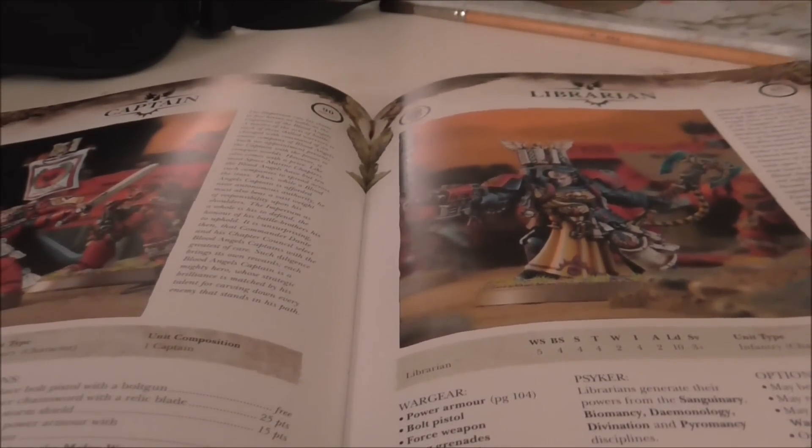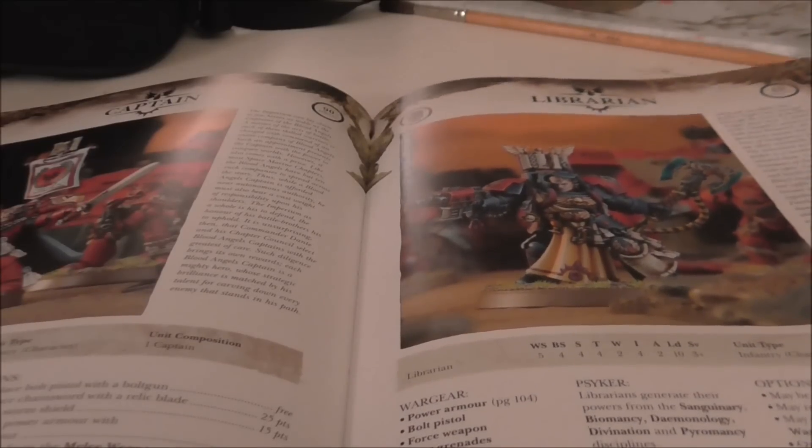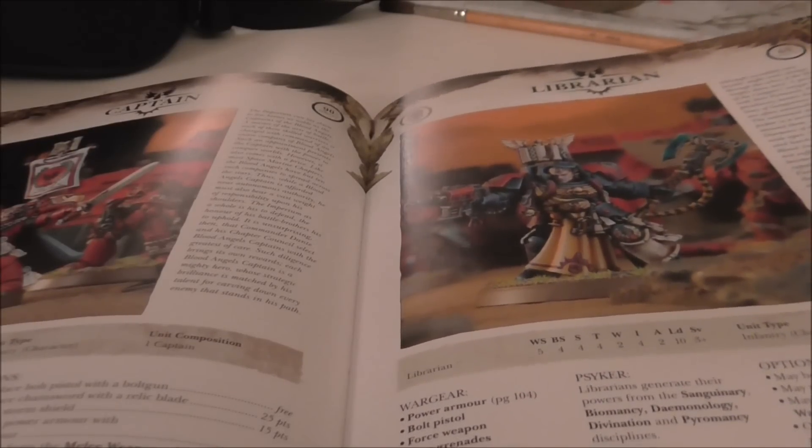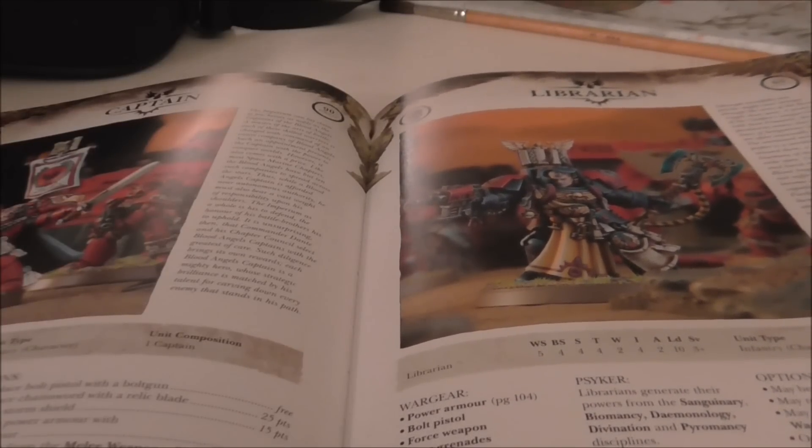Librarians are as they've always been. There's a new librarian in terminator armor model that looks nice. Looking at the sprue, he has a combi-melta but also appears to have a bare hand, so you don't actually have to give him the gun.